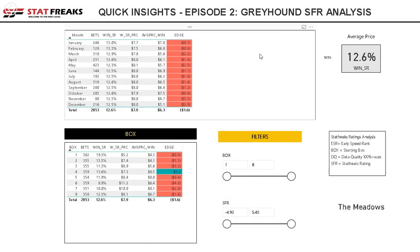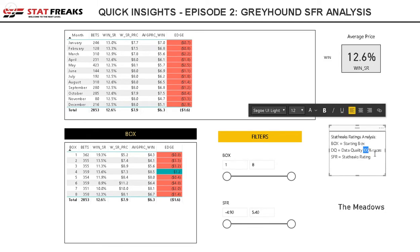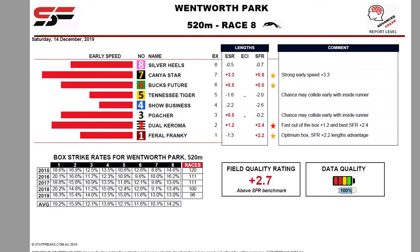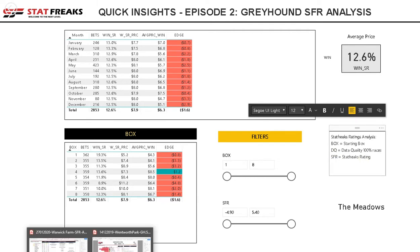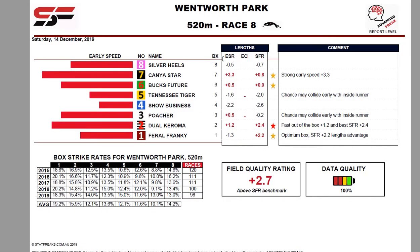What we have on the screen is our Quick Insights Episode 2 dashboard, and we're going to analyse the SFR and the box in combination for the Meadows. We're looking at the SFR value and the box — on our reports and data files, that's column BX and then SFR.